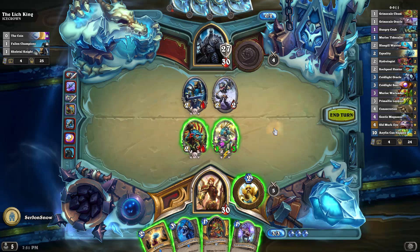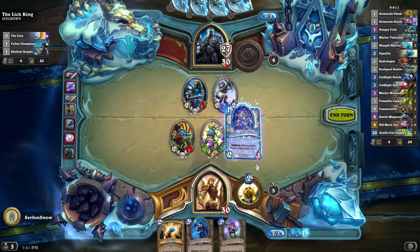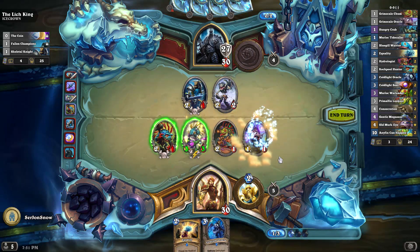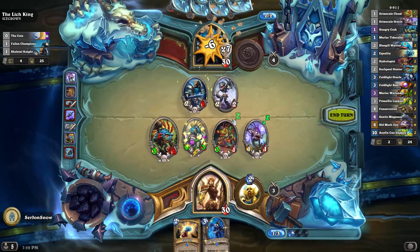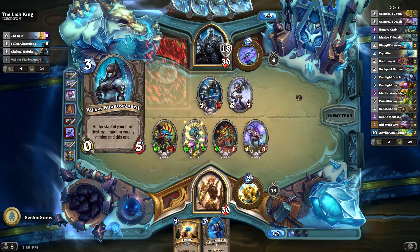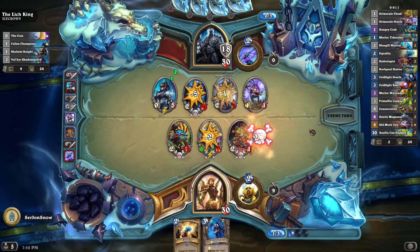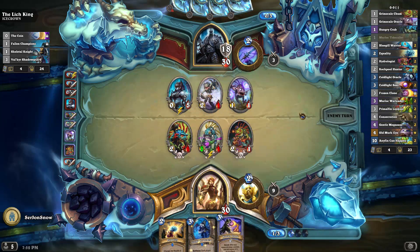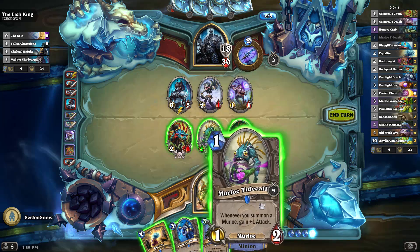Here I've got to decide whether to trade. Trading is just really not advised in this because you do end up just giving him minions. And we're already pushing huge damage actually. So we've got 13 damage on our board right now. We can kill that Shadow Guard no problem. He's already got one of our Murlocs, which is very annoying. But that is a good turn 4.